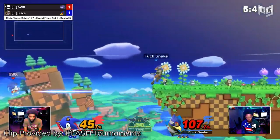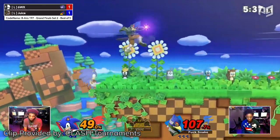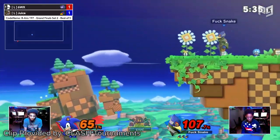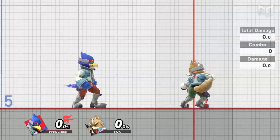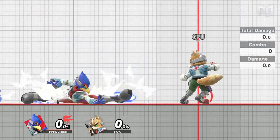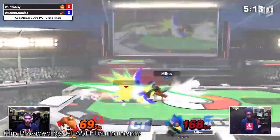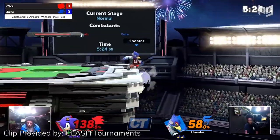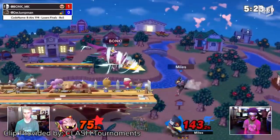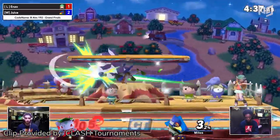If an opponent tries to recover at the ledge, it's easy to knock them out of the animation with a laser. His down smash can two-frame and catch re-grabs — it's pretty fast too, making it hard to punish. And if you're getting really wild with Falco, you can also use his side and down specials to edge-guard as well. These options often look the coolest but require that you hard-read your opponent. If you read them wrong, you might have just written Falco's obituary.